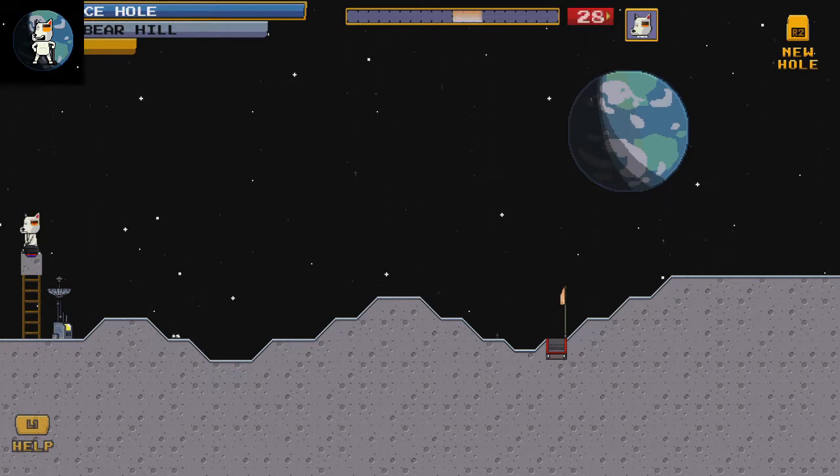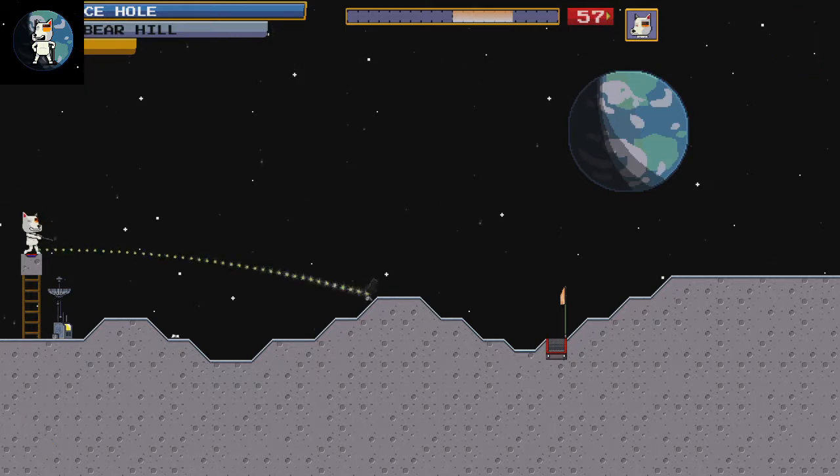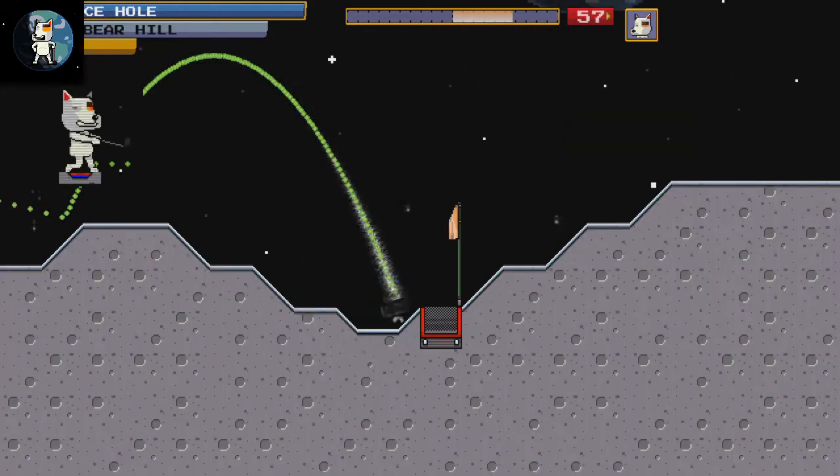The big thing here, as you can see up in the top screen, is that this is numerically based. You just use left and right on your D-pad to move this back and forth — that's essentially you adjusting your strength. And then you have two different types of hits.